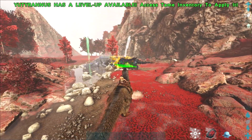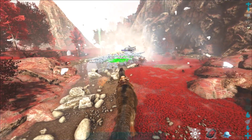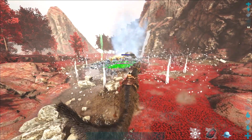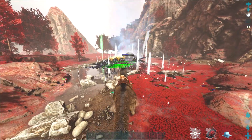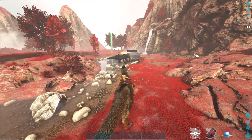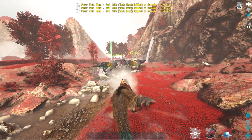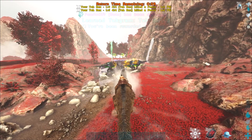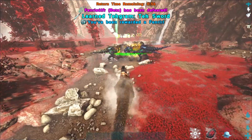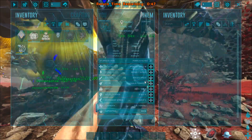Luckily we avoided the ice clone attack — if you get hit by that, at least one tribe member is likely to die. The Rexes get frozen occasionally but they keep the boss from reaching you, so the Deinonychus can attack freely while the Rexes block and trap it. Just stay at a distance, keep Courage Roaring, and the fight is super easy. For Alpha, use mutated Tek Rexes and mutated Deinonychus and you should be fine.